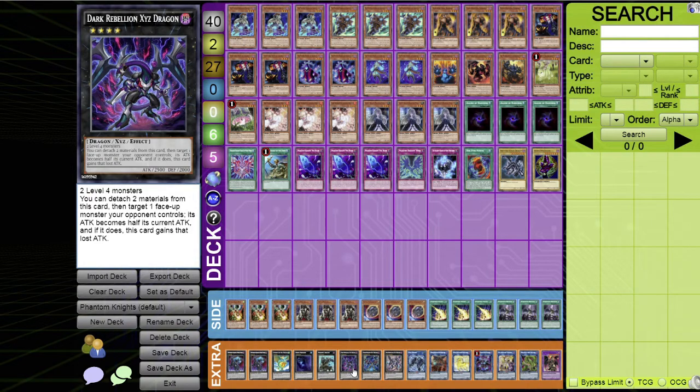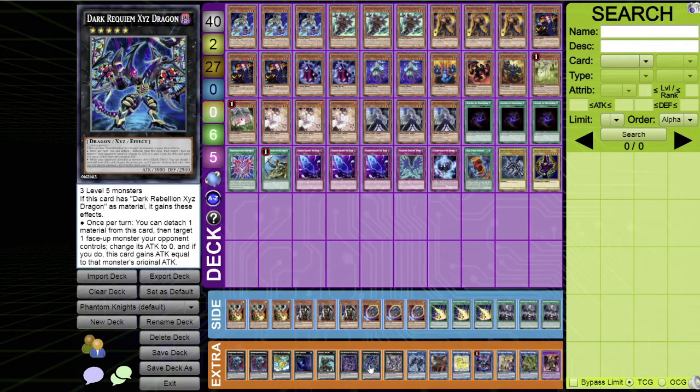Dark Rebellion XYZ Dragon requires two level fours. You can detach two materials to halve one face-up opponent's monster's ATK and gain that lost ATK. We're not really using it for that effect though — it's here primarily as XYZ material for Dark Requiem XYZ Dragon, which requires three level fives.